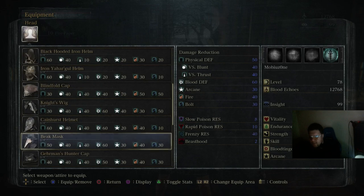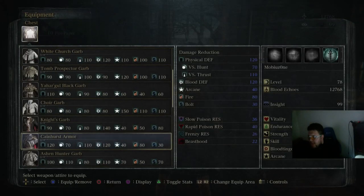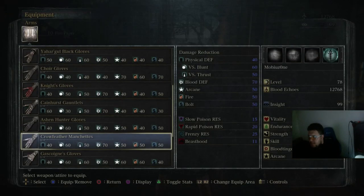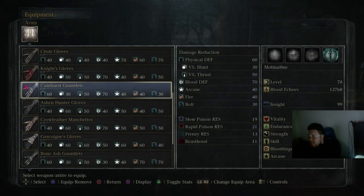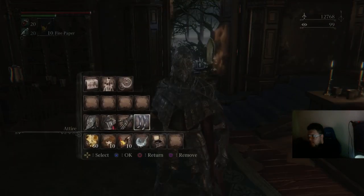Next is the Cainhurst set, my personal favorite, and I believe it has the highest defense, especially for the chest piece.